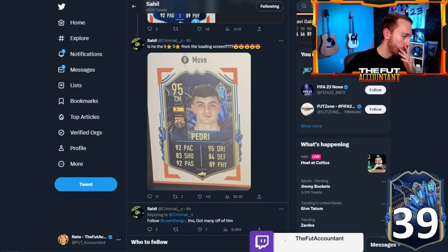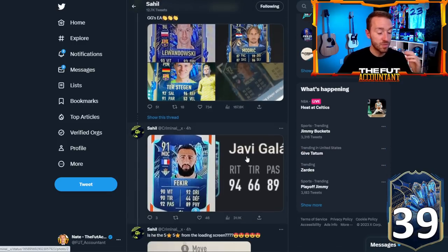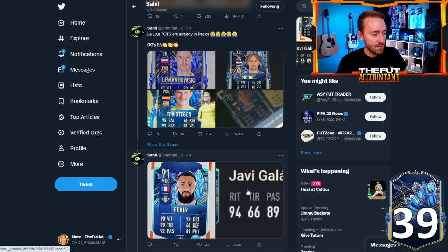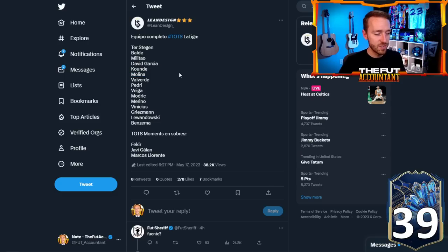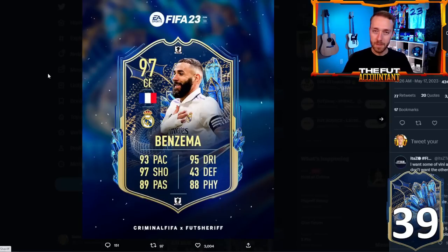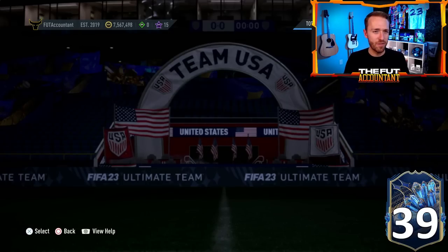Now we don't know all of them — we just have some of the leaks. It looks really good and pretty promising with some really sizable boosts. A couple of skill move and weak foot boosts are being thrown in there as we saw on the loading screen. But there are still plenty of guys we don't have official stats for — Militao, Eder Militão, Kounde, Vinicius Jr., and Benzema. There are still players we're hoping get big boosts with really nice upcoming cards.